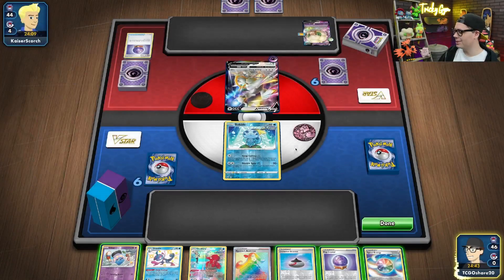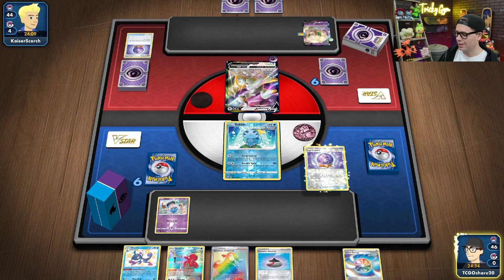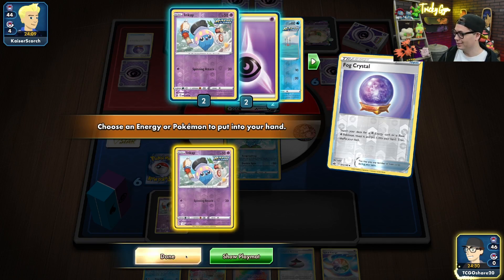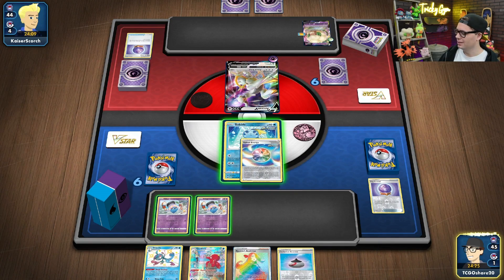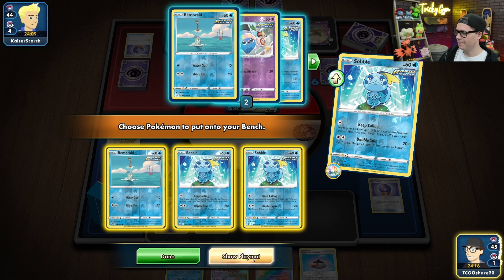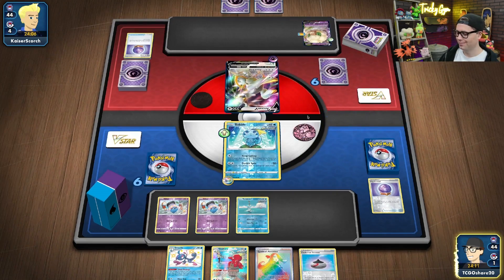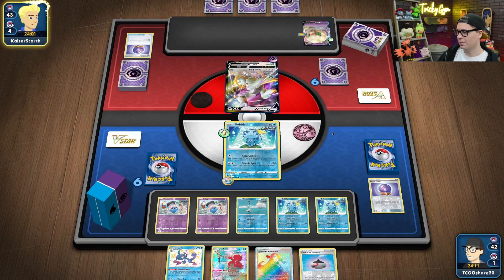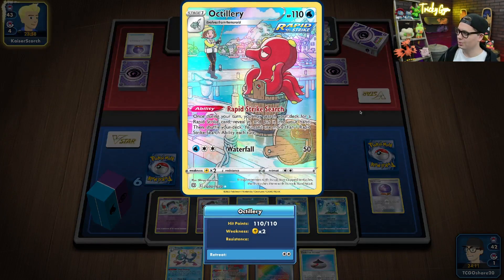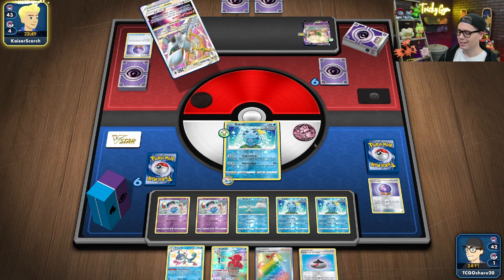We're playing against Arceus Whimsicott. We're going second, got the turn one Keep Calling, which is dope. Inke down. I could just Fog Crystal for another Inke — we've got a loaded hand for next turn. This is ridiculous. Spiral Energy and Keep Calling, it's absolutely insane. So we can Keep Calling for Remoraid, Inke, Inke — that seems fine. We've got two Inkes ready to go, Octillery in hand. We've got a couple of basic Psychic Energies in the deck. When we're popping one-hit KOs on these things, it's not going to be any problem whatsoever.